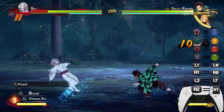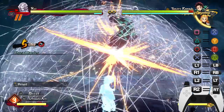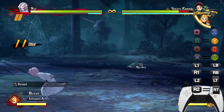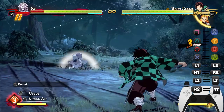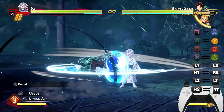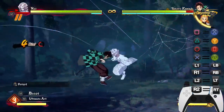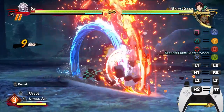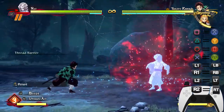The Thread Barrier DP punishes anything your opponent tries to do. The only counters to it are heavy attacks and blocking. Notably, this move is safe on block — as soon as you do this move you can block very fast. Most DPs leave you completely exposed, but Rui is safe on block and can also counter heavy attacks, so utilize it when your opponent is putting high amounts of pressure on you.